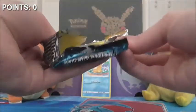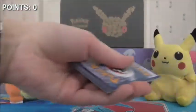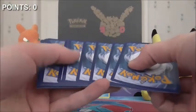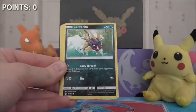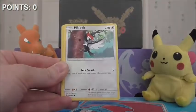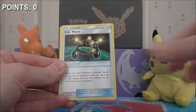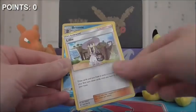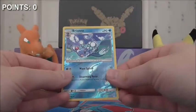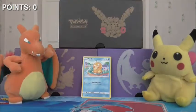On to pack number two — still no sign of that Psyduck either. We've got Chinchino, Togedemaru, Komala, Pikipek, Sandile, Psychic Energy, Exp Share, Spinarak, Lillie. The reverse holo is Brionne. And the rare in the pack is a Decidueye non-holo. So at the moment we have no points.